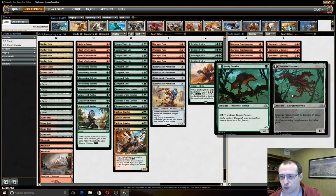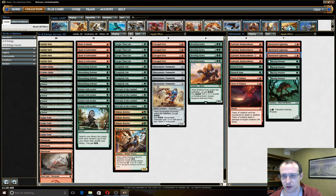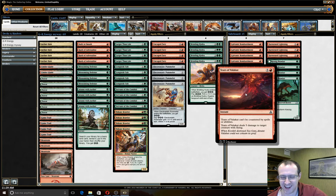We're running about 24 lands with Attune with Aether, so we can get to five mana and flip into a 4/4 with a blocking restriction, which seems pretty reasonable. Harness Lightning is very good removal. We're also keeping Galvanic Bombardment as one-mana removal, very good against aggro decks. Tears of Valakut handles blue-white flash and, most importantly, Spell Queller and Avacyn.